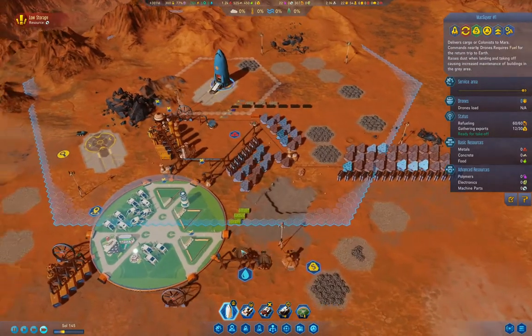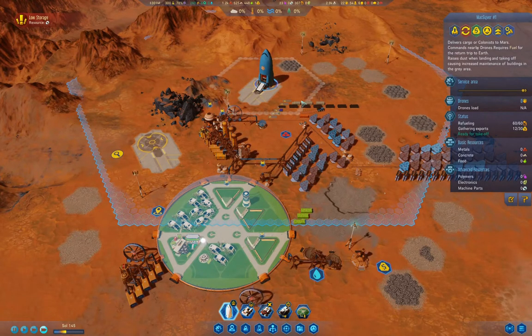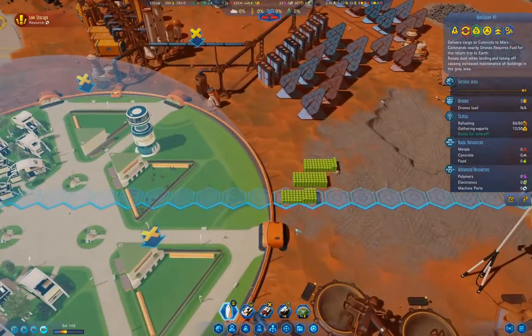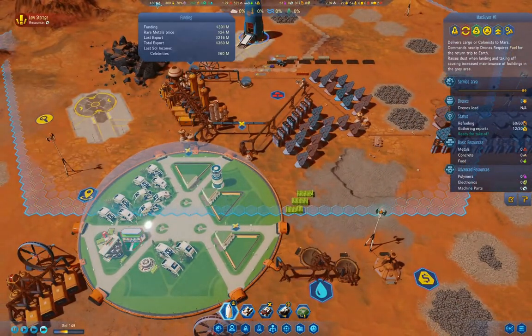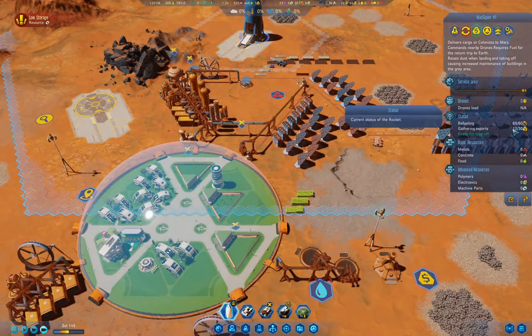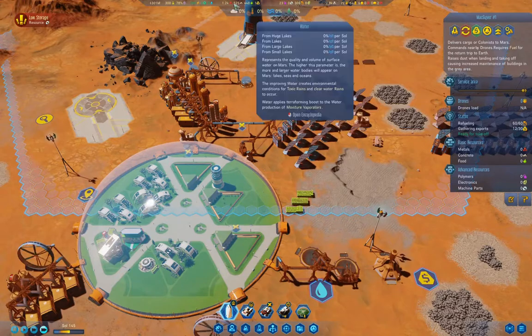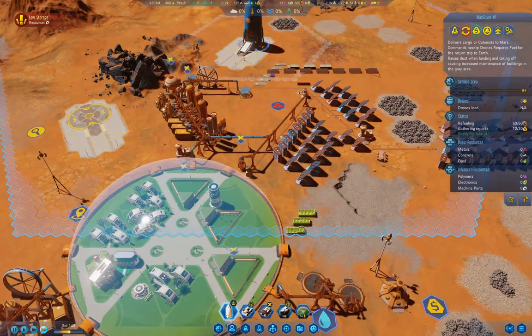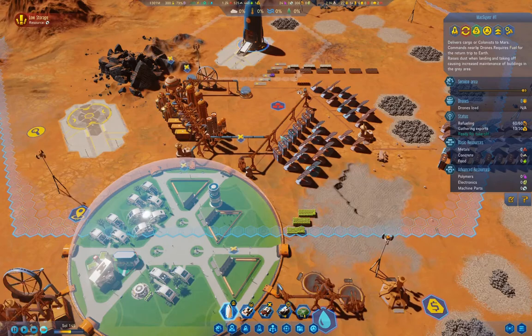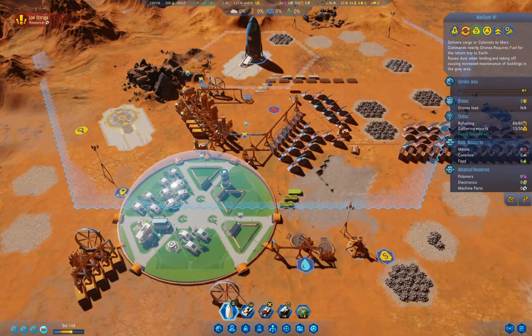We've got lots of metal so producing machine parts should be fine once I get everything I need. We're up to 12 rare metals. That's 240, 300, 600 — 600 is not enough yet. I'm going to need 680 for the rover and another 200-something, so I need around 1000 total.